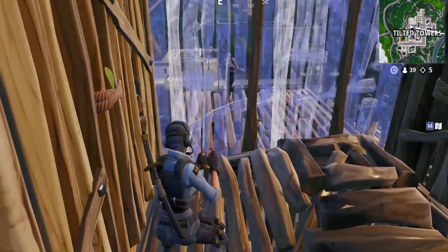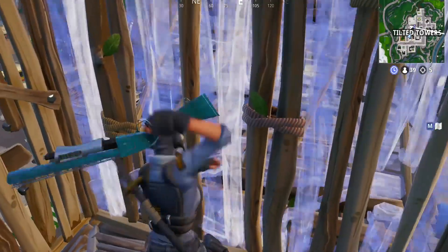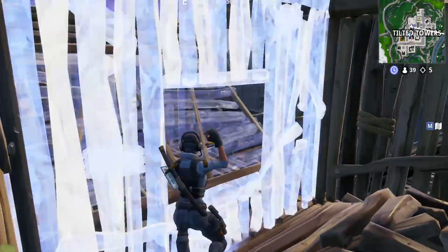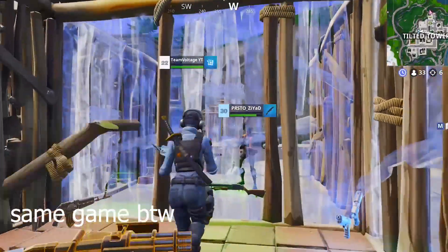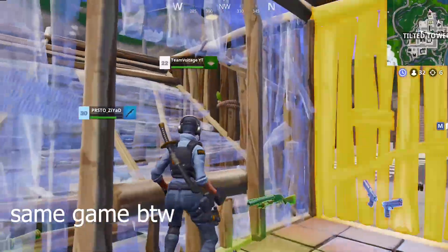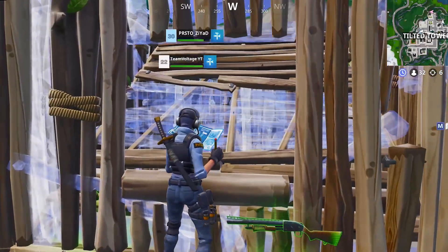If you have traps, probably the best thing you can do in this situation is to place a stair in the one by one. Not only does this add an extra level of protection, but it means you can place traps on either side of the one by one. The OP thing is that when they try and break out, you can replace your walls on every side of the one by one, so it's pretty much impossible to counter unless you only have one trap.